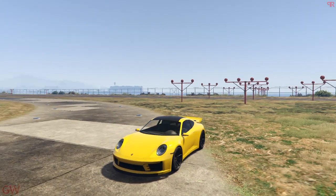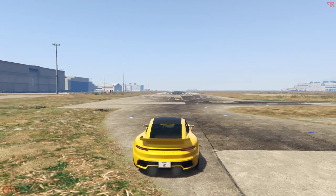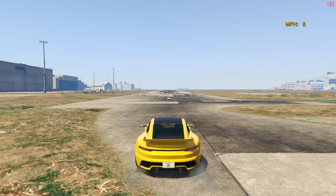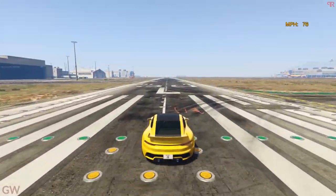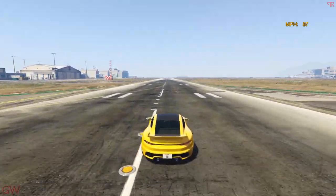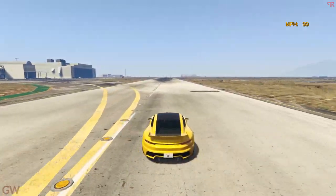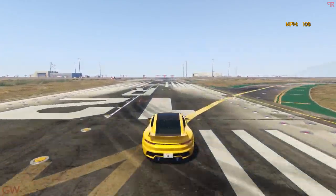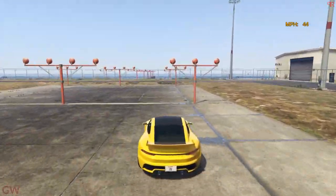Going to the top speed test. The first one is going to be the stock car — we don't have any of the performance upgrades like the engine tunes, transmission or turbo upgrades. We are at 70 miles per hour... 81, 85, 90, 97... we've crossed 101 miles per hour. And 103, 106 — 108 miles per hour is the stock top speed.